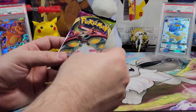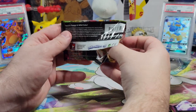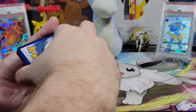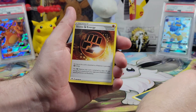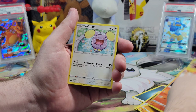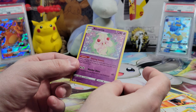Time for that second pack. I'm really hoping for a full art somewhere in this ETB — or a rainbow. Aim big. What's the energy? Electric. Grass. Dark. Carolu. Stone Energy. Electric. Joltik. Cottonee. Mudbray. Slugma. Whismur. Reverse holo Electric. And Alcremie — not holographic, but it's got good art. It's a cute Pokemon. I love it.